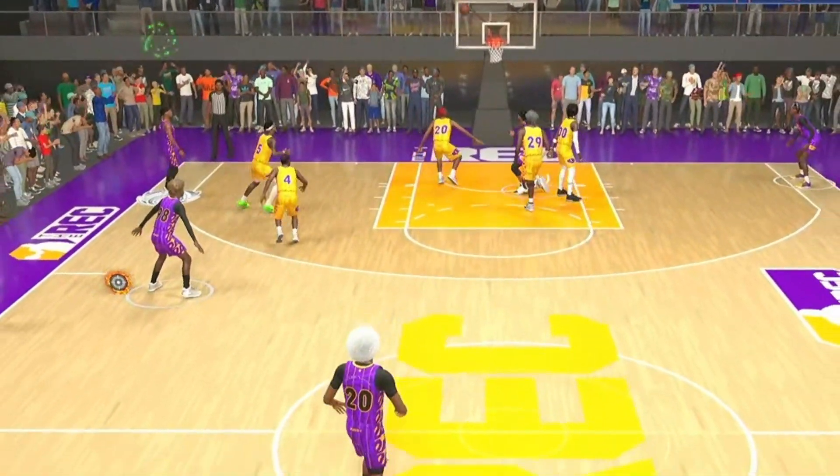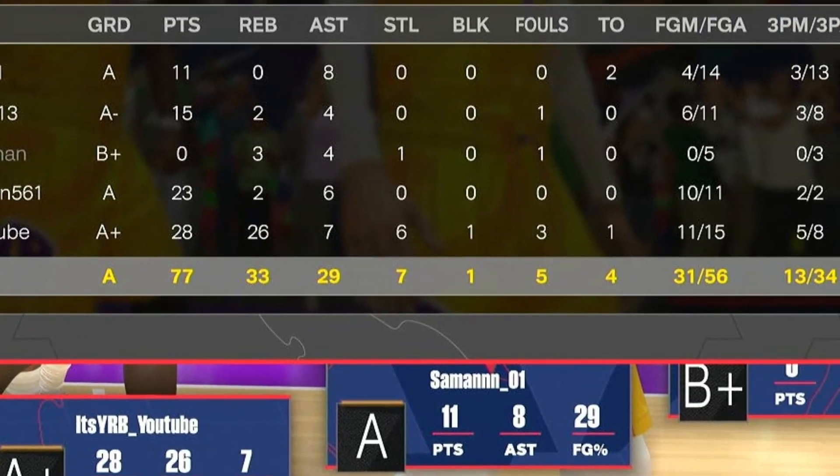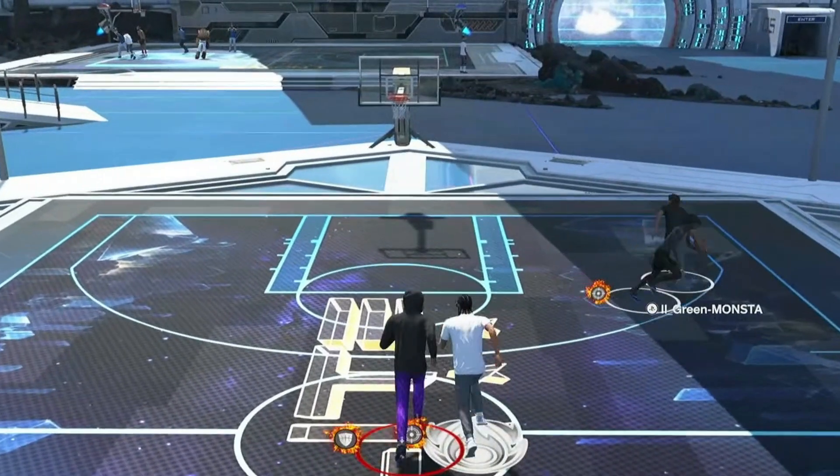Pass it to the corner and look — green. And look at this insane stat line I dropped in the rec on this build: 28 points, 26 rebounds, 7 assists, and 6 steals. What you mean? This is what I mean by terrorize.